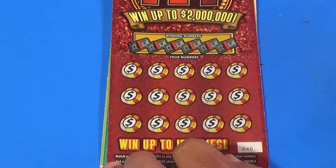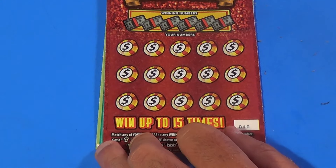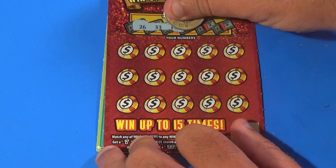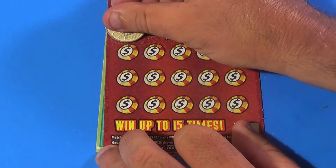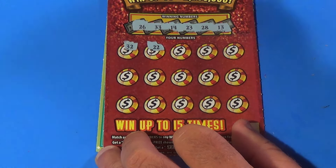Next ticket is the Triple Sevens. We want to match winning numbers or find sevens. The numbers are 26, 33, 14, 23, 28, and 13. And we have a 32. 22? No.